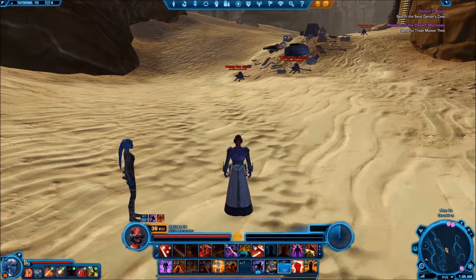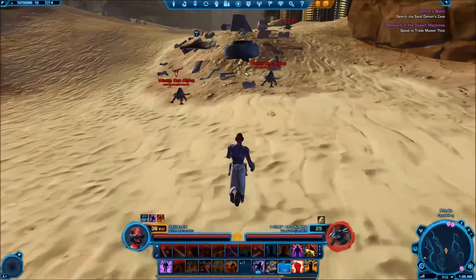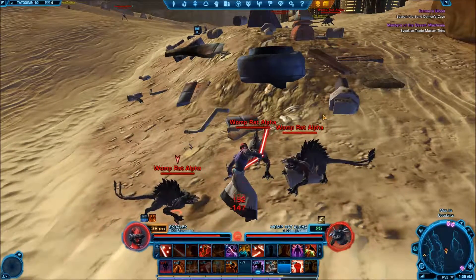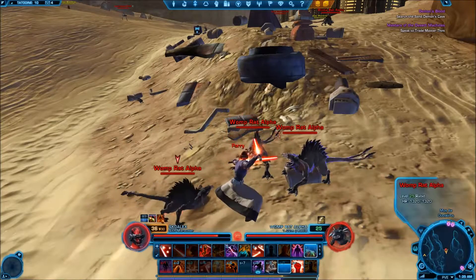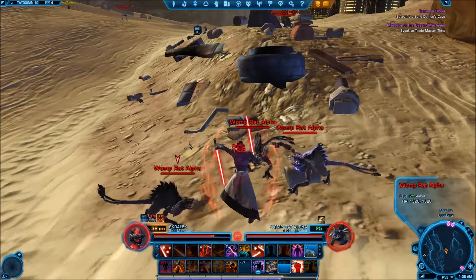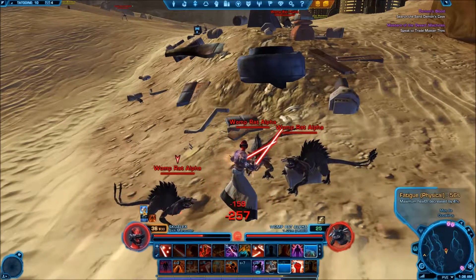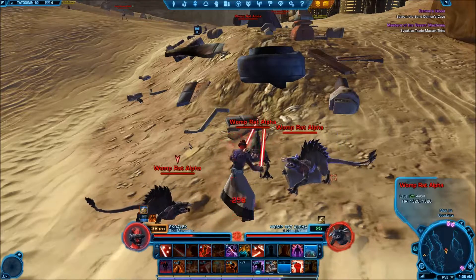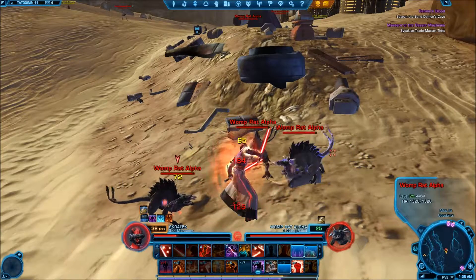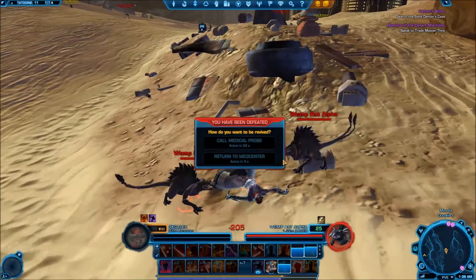I'm going to go ahead and dismiss our companion. This is a chance on hit, so we might actually die, but we don't want to attack them — we want them to hit us. We're looking for a buff down here. Go ahead and use a cooldown for my defenses. This is probably a lot easier for healing classes. Just let them hit you — it's a chance on hit for them to infect you. Go ahead and use another cooldown here. And it looks like we're probably going to die. Yep, we died.